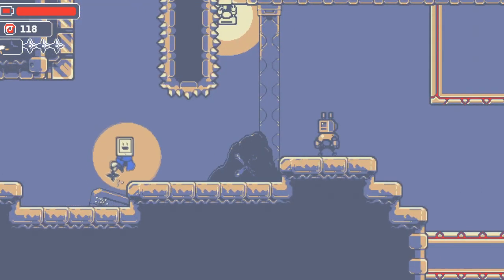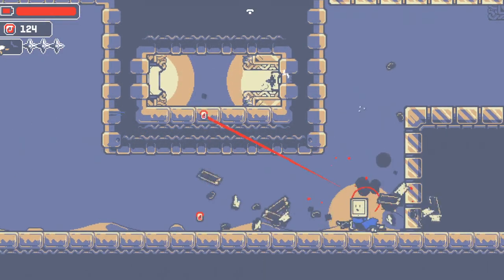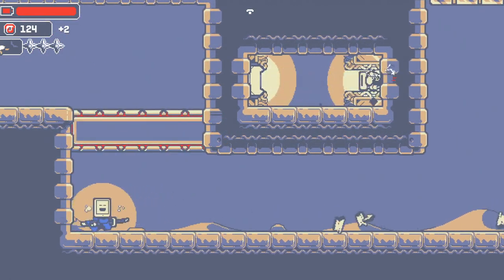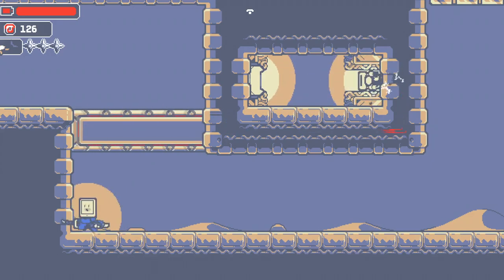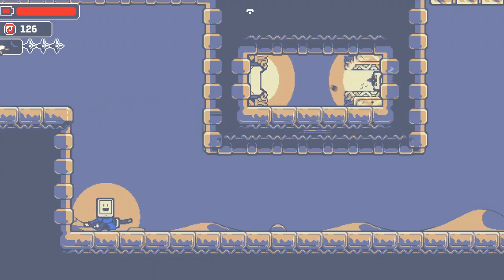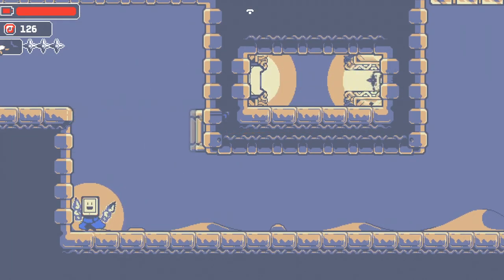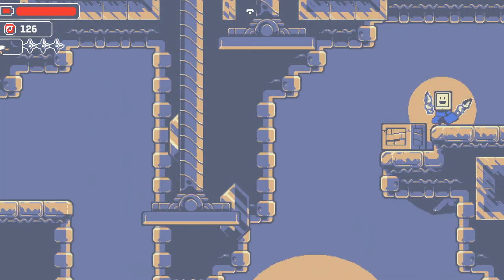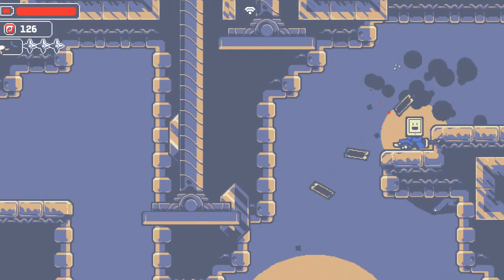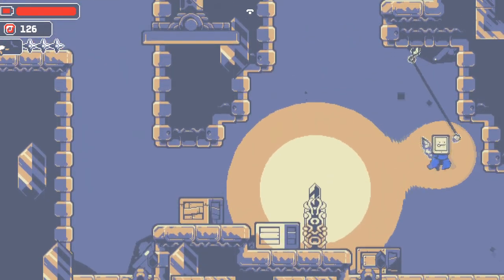I'll see you back over there in a second. Alright, here we are, back over here. Can we please not screw it up this time? I think the problem last time was I hit the ceiling and I didn't intend to. There we go. That's what I was trying to do, but if you connect to the ceiling, you just kind of sit there, and that's what got me killed both of those times.